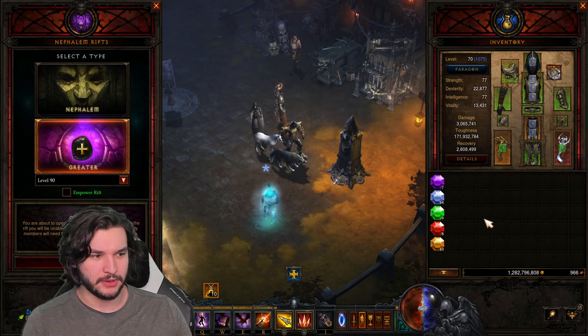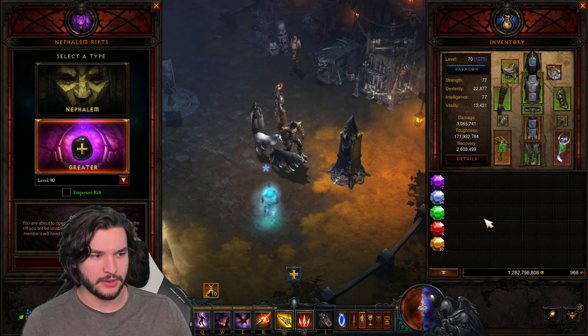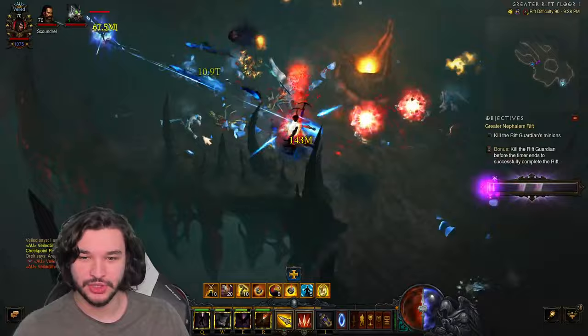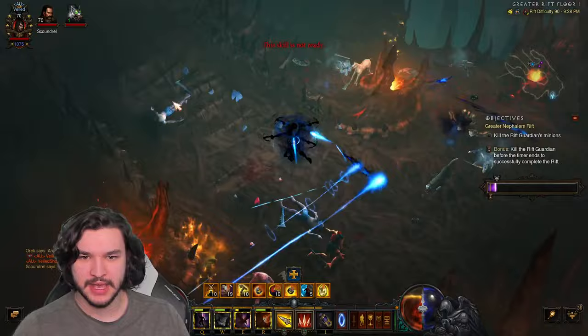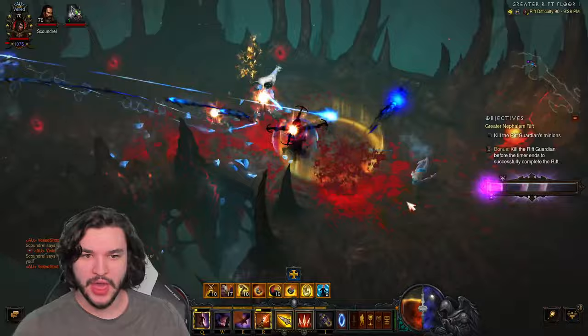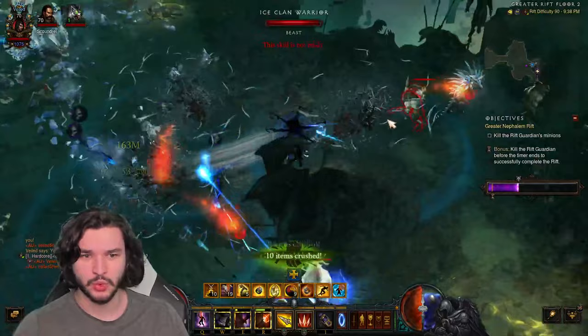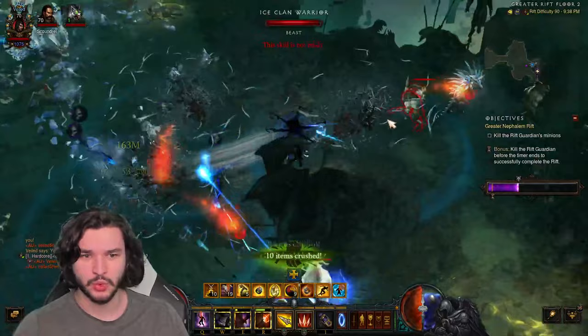Whatever level you're at is perfectly fine. I'm going to dive into level 90 here and shrink down so you can see the health bars. It's important to realize that a lot of people just say farm the greatest Greater Rift you can, and that is true — you're going to want to speed farm the greatest Greater Rift you possibly can. You'll get more Blood Shards and more experience. Those are the two main things you'll get more of, and if you're trying to gear up an alt character, this is especially relevant.